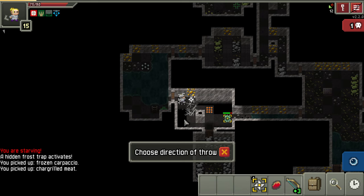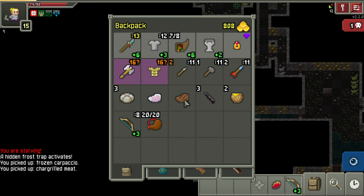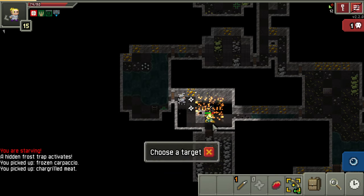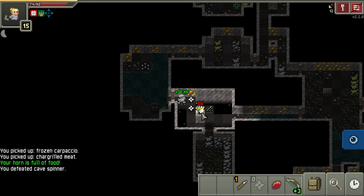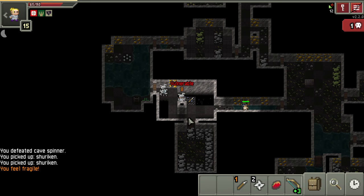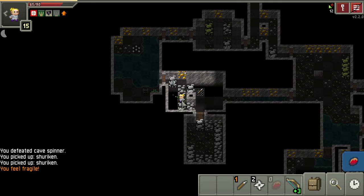I like to throw items at the webs to break them. Let's go ahead and trigger that trap - open this up, get another one and light you on fire. What are you gonna do? Nothing - you're gonna die. I'll just hide down here. We could do this to make even more grass if we wanted to.